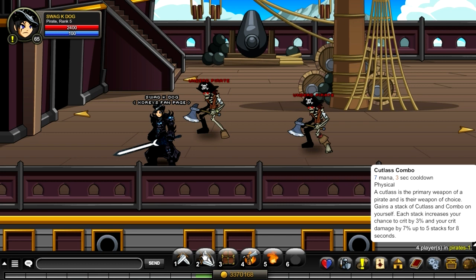The first skill increases your crit damage by seven percent for five stacks and increases your crit chance by three percent for each stack. That will increase your overall crit chance and the damage you're doing on criticals, so luck is going to be a good enchant for this class.